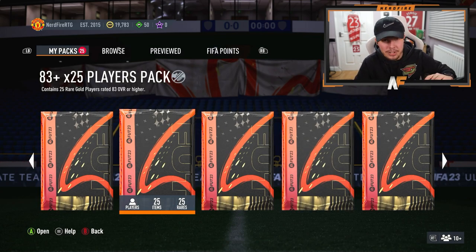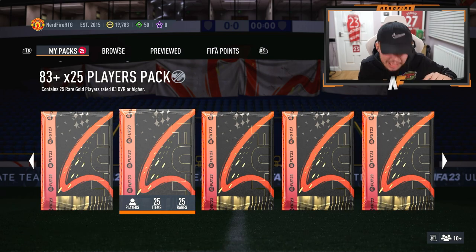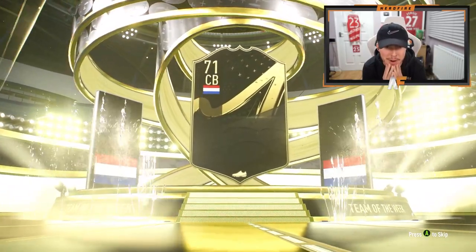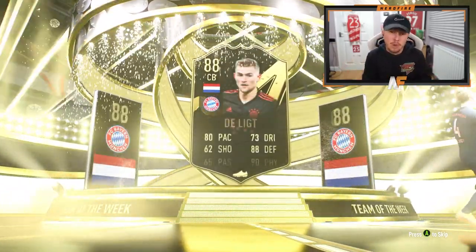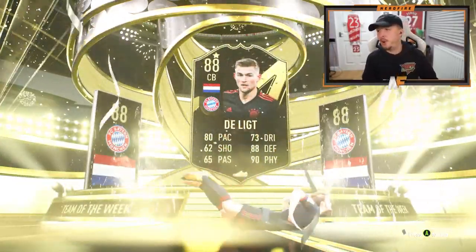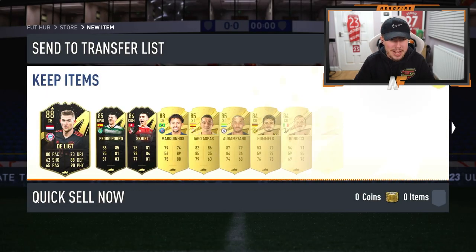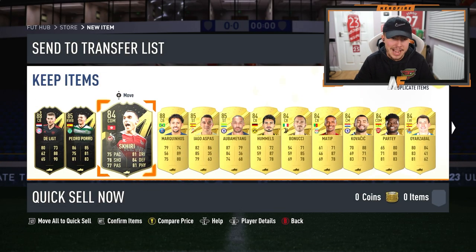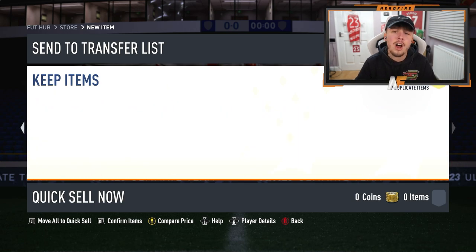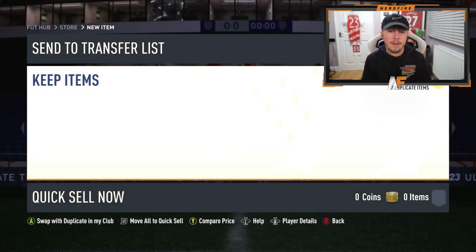I've also got an 83-times-25 saves pack on this account. Let's just send it — can we see blues? Informs are good fodder but we're looking for blues here. Any honorable mention? We've got Marquinhos in there, a bit of fodder — not a blue in sight. That's painful.